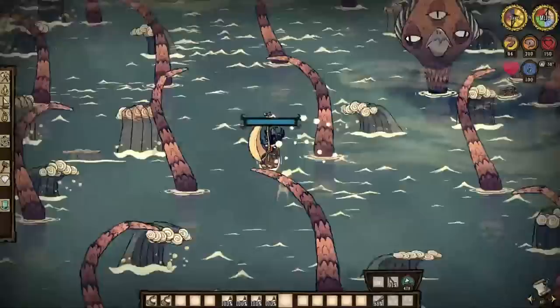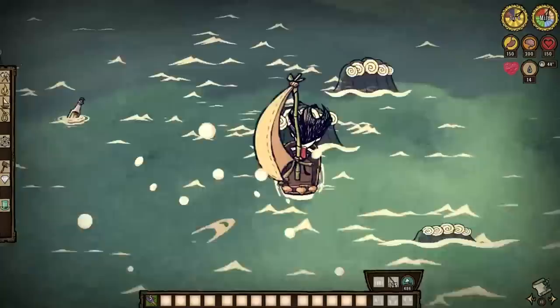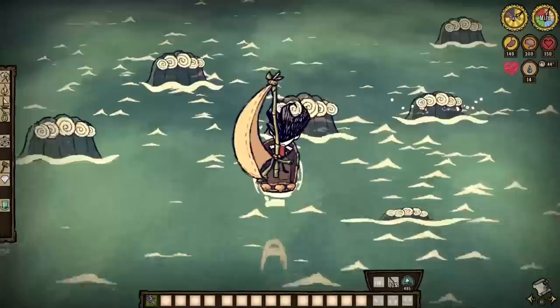But what if you didn't have to worry about boat durability? What if waves didn't matter at all? Enter purple groupers — fish within Shipwrecked that, when consumed, make it so that both wetness and the durability of your boats are practically non-existent for 30 seconds.